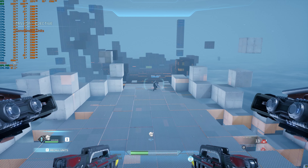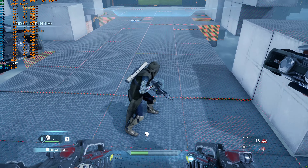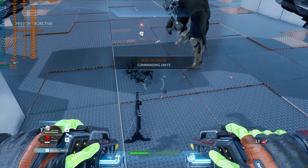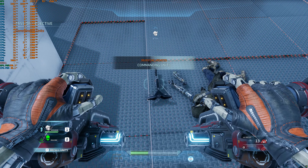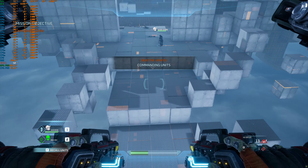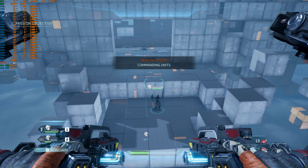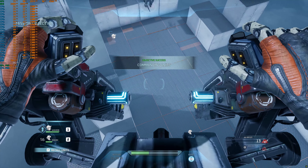In order to revive a completely downed unit, you will first need to retrieve their brain can. Well done. Proceed to the final area for a live combat test.